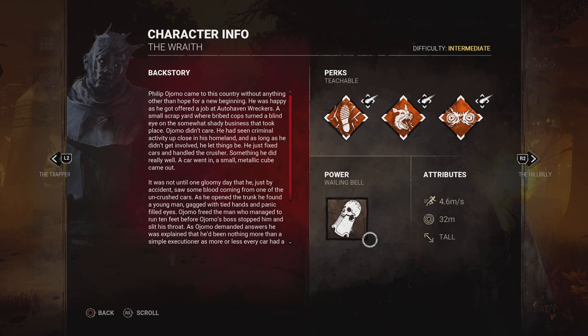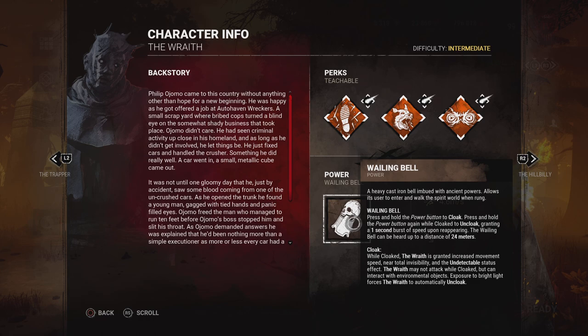The Wailing Bell is the Wraith's power. Every match you play as the Wraith you will start out already cloaked. During the match you hold your power button to cloak and use your power button to uncloak. When cloaked, that gives you the Undetectable status. The only thing that counters this is Spine Chill. When undetectable you will have a zero terror radius and no red stain. You can defeat Spine Chill by looking away from wherever you're headed — if you suspect a survivor has Spine Chill, look in a different direction as you move toward them.